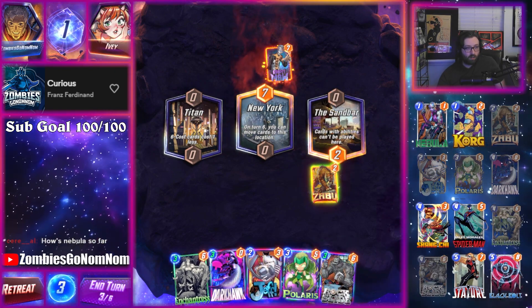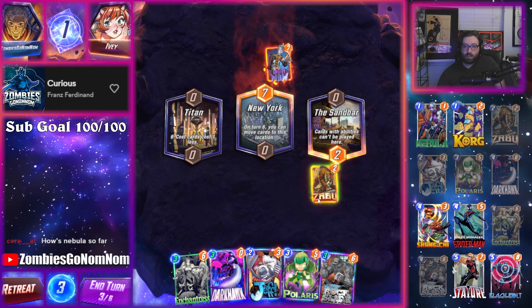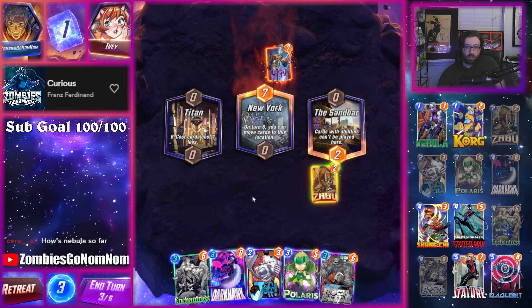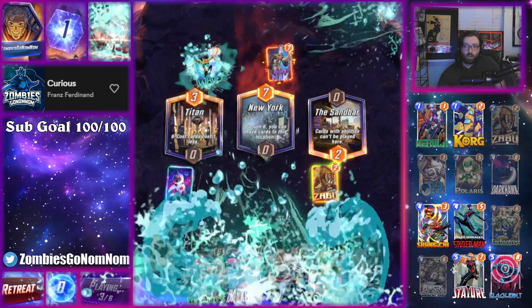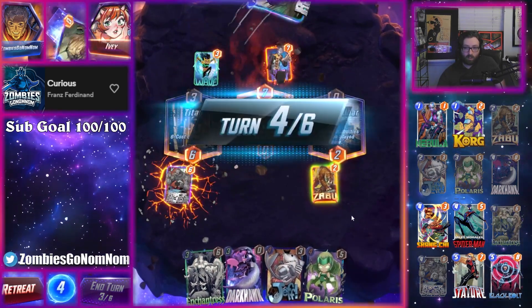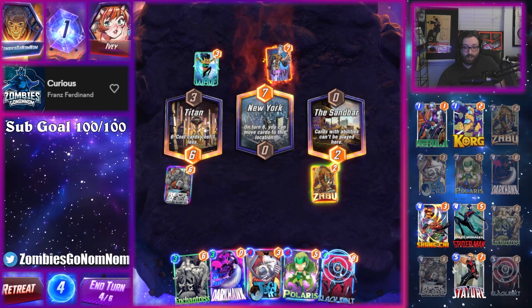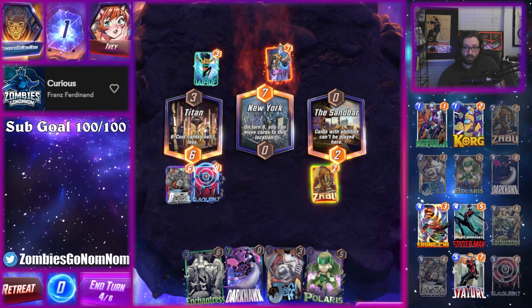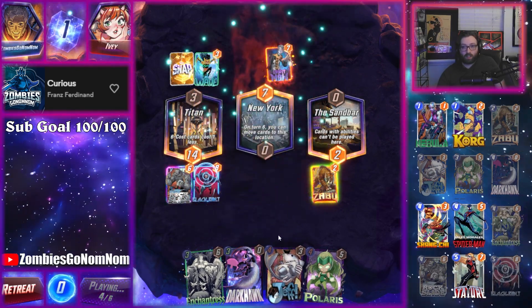Our win rate and cube rate is going to be a bit inflated because of the bots. How's Nebula so far? Nebula's been great. We might still do it — Wave, Wave! Because they're gonna do me — that's my guess. So I think we're gonna pull now, actually — Black Bolt could hit something big. It's great if we draw a Stature too. Oh, see a Magneto!